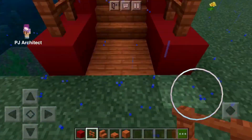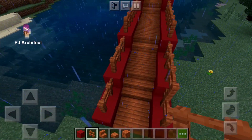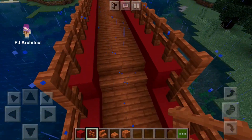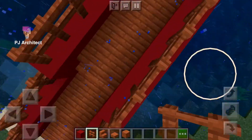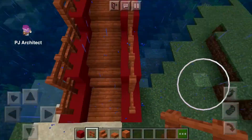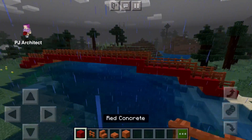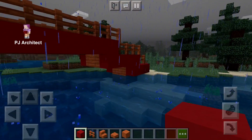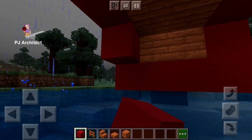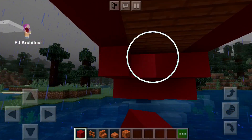Put one more fence box on top as the concrete goes up. Now if you want to make it look better, I would recommend putting red concrete blocks all over the bottom, all the way across.